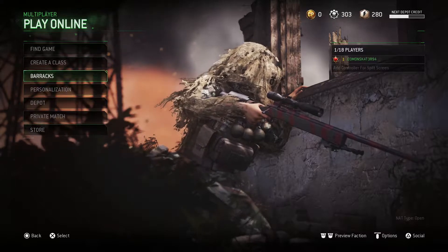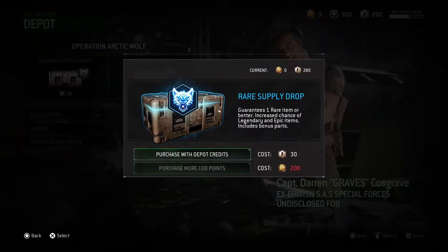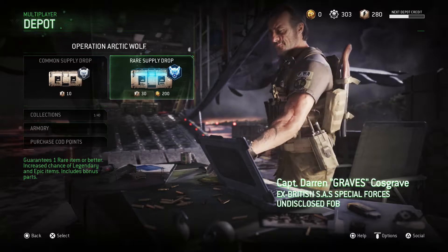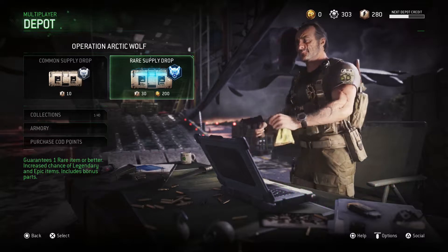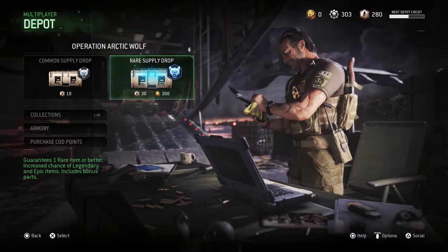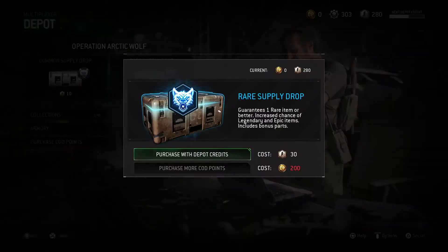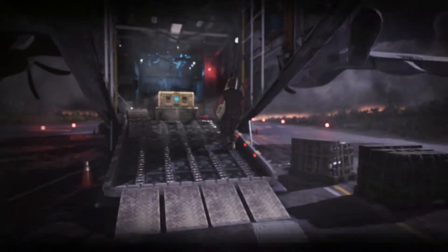Got to reset my classes but we'll do that in a bit. Let's go to the depot. Alright, we've got the Scottish guy here again. I've already got all the sniper kits and everything like that, so let's see if we can get the SMG kits or something, maybe AR kits — maybe that cool AK, that would be nice. Let's see what we get.